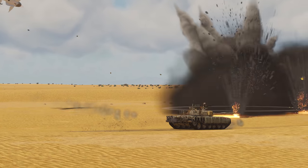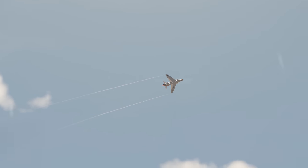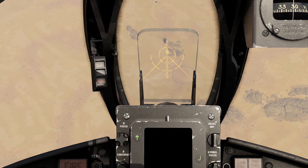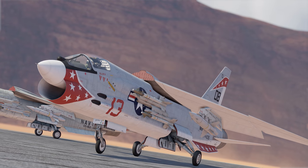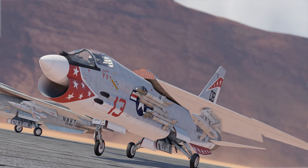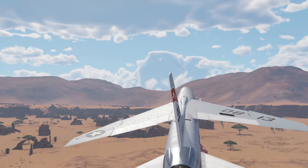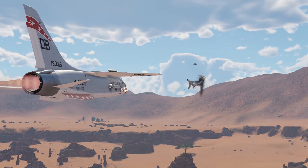Finally, a few words about mixed battles. Bombs and rockets are tricky to use due to a missing ballistic computer on this aircraft. But two Bullpups can handle the task perfectly. Moreover, you can still take the air-to-air missiles, which means the Crusader is still a strong fighter after taking out a couple of ground targets.